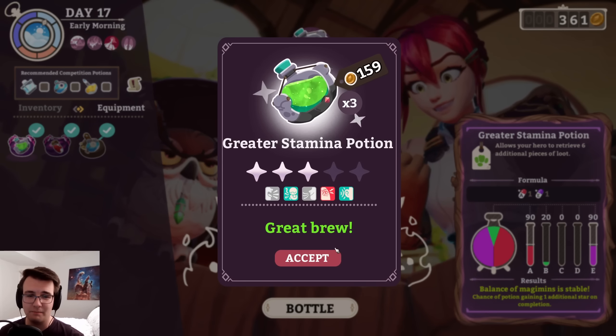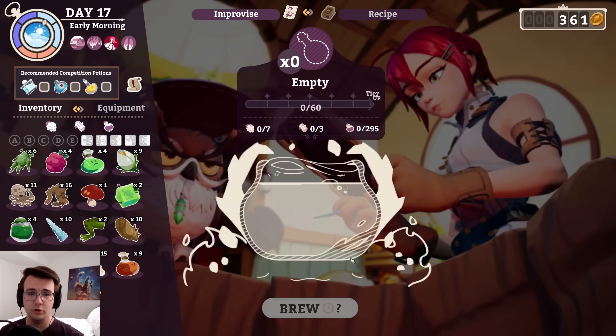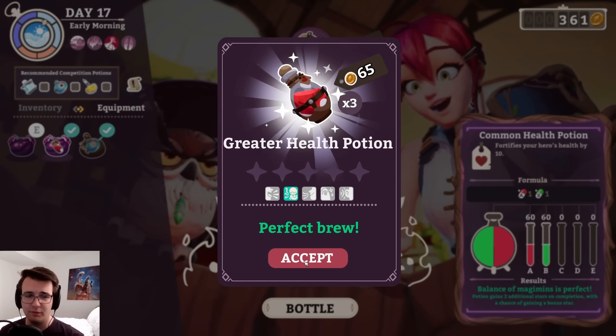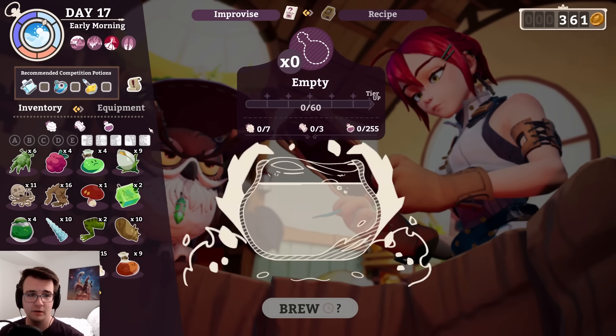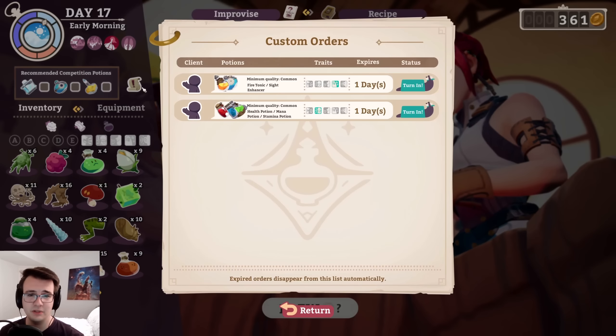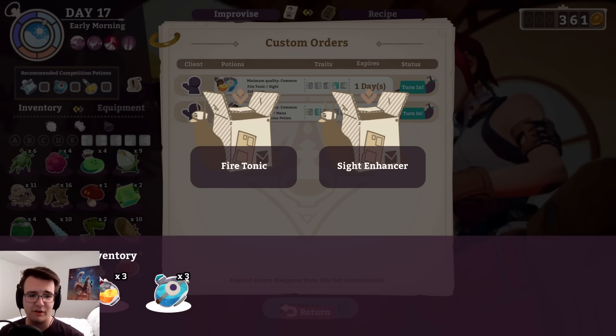First, let's see what kind of potions I've made. Three star greater stamina potion. This should just be a good common health potion — sorry, greater health potion. And last but not least, my sight enhancer. So surely I can complete some online orders. Both of them, in fact.